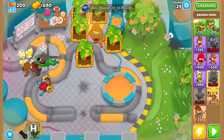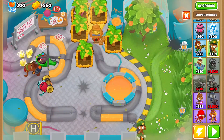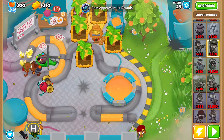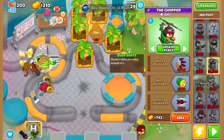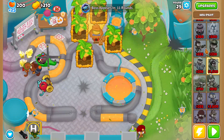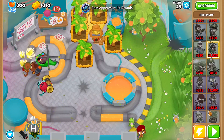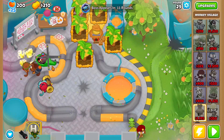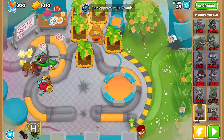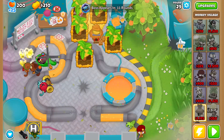Welcome back. The next thing you want to do is put a sniper right here around the edge of this. Set to strong, get Full Metal Jacket. After you've done that, you want to save up to get this to a 2-2-0. Then save up to get a Monkey Village right here. I will be back right before the next boss.